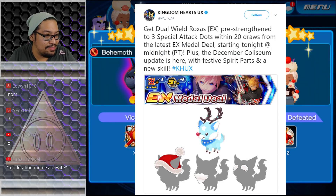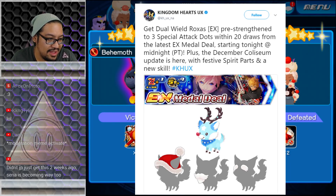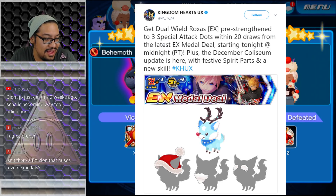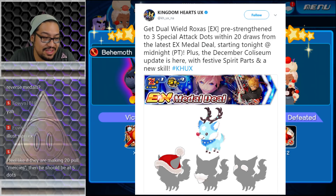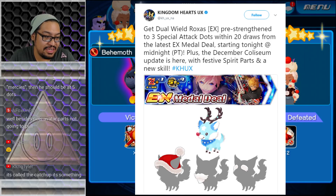Because I remember a while back, me and Proper were talking about what the next medal worth pulling would be for — actually, was this before Kyrie X came out? I don't know. But anyway, Dual Wield Roxas: he's reverse power, he deals six hits for two turns, raises reverse strength by two tiers.